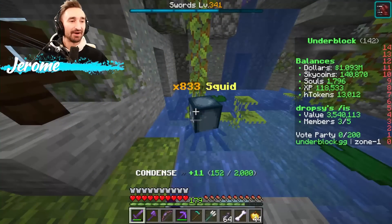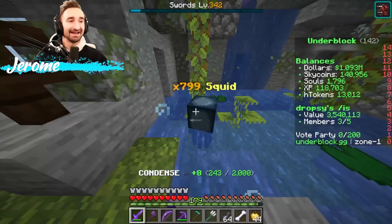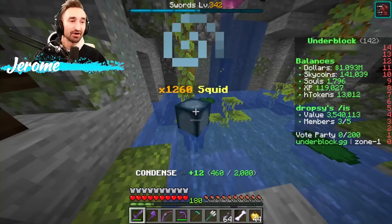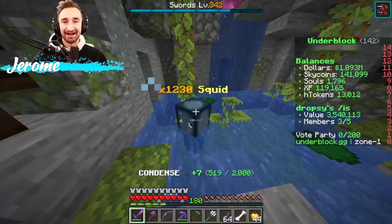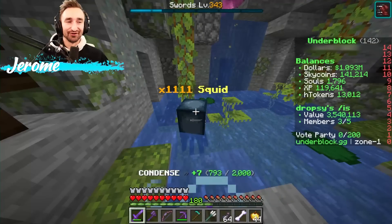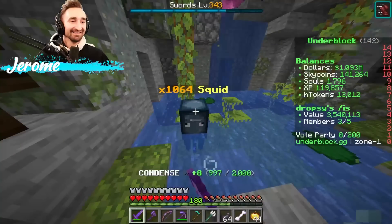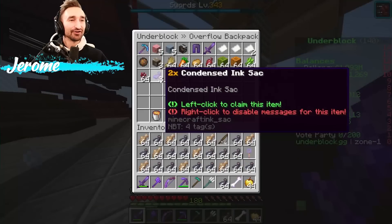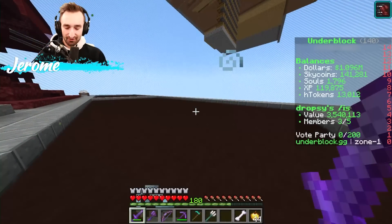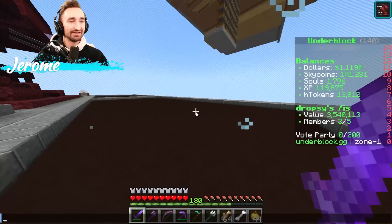If you fill up your inventory, that's when it starts to happen. Squid drop both raw cod and ink sacks — one of each — so it counts up between the two. Once you hit the 2,000 mark they're all condensed. I just hit the overflow backpack and there it is — two condensed ink sacks. Now I can just do sell all via slash overflow backpack.